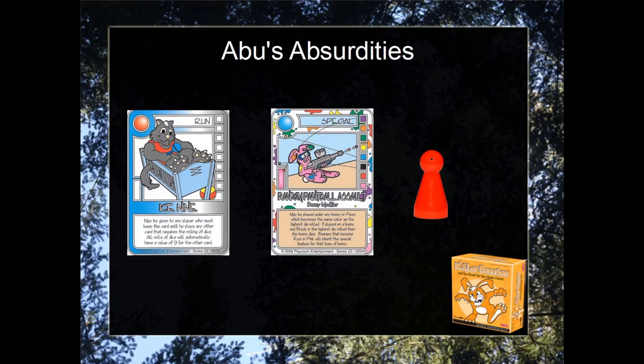This has been Episode 1 of Aubrey's Absurdities, featuring the combo between Ice-9, Random Paintball Salt, and a pawn. And as always, Jeff Bless.